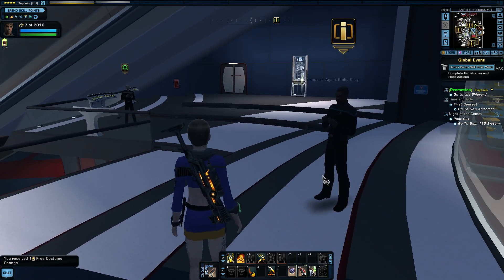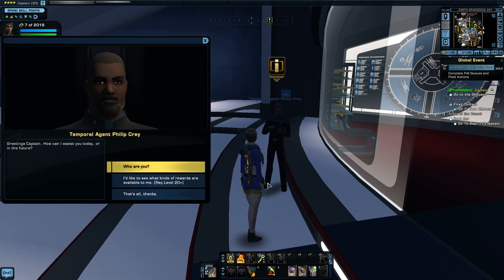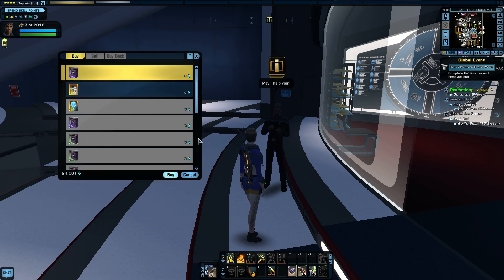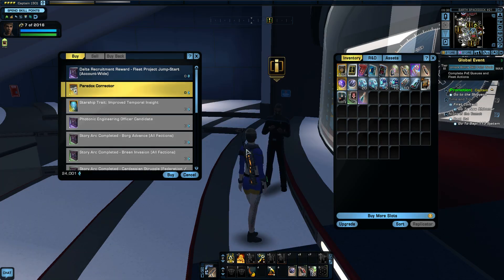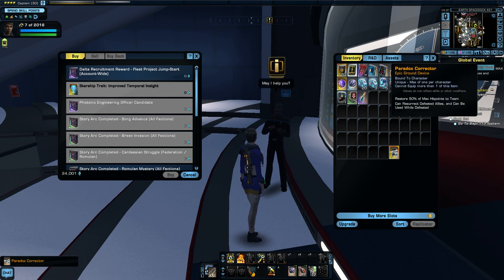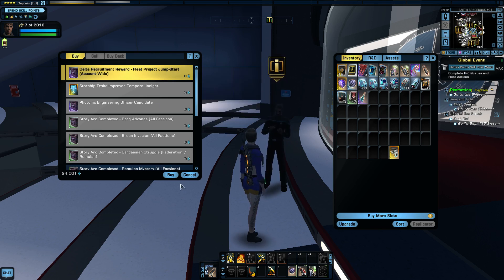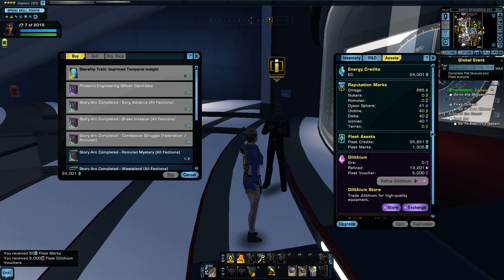Before I do, on my way I'm just going to talk to a few things I want to show you around Earth Space Dock. Talk to Temporal Agent Philip Cray. If you've done a Delta recruit - which I have - then you can unlock bonus rewards from that person which then get given to your other non-Delta recruits. I recently unlocked something called a paradox corrector - it's an epic ground device that restores your health and that of your teammates. It restores 50% max hit points to the team. I can also unlock fleet projects jumpstart account-wide. I just got 50 fleet marks and a 5000 fleet dilithium voucher.